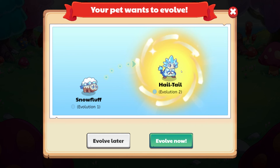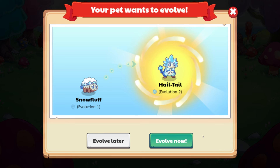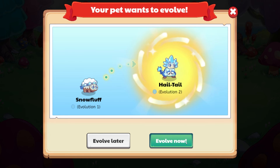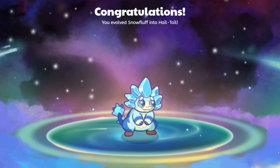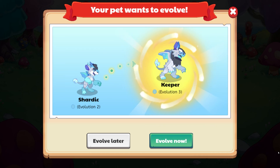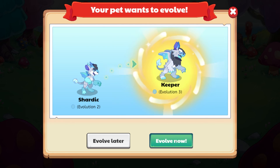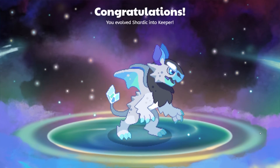We can now also evolve the Hale Tail. Everything's all up, so let's go ahead and evolve Hale Tail. We might as well evolve you now, buddy. And now our Shardick is going to be a Keeper, which will make going through this area much easier.